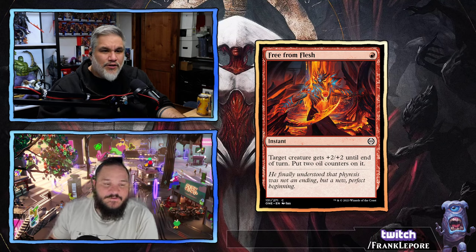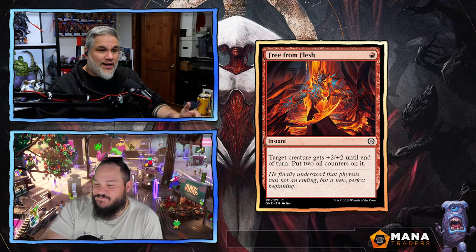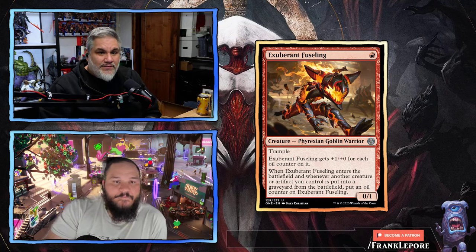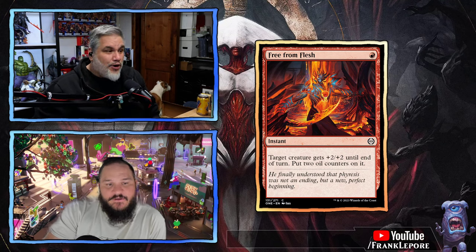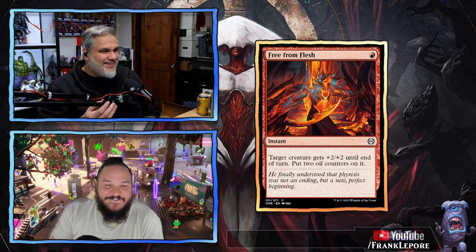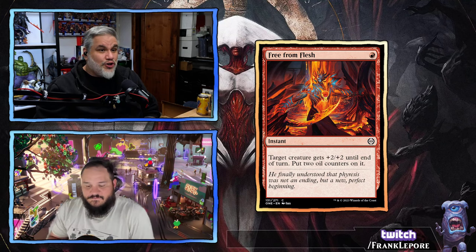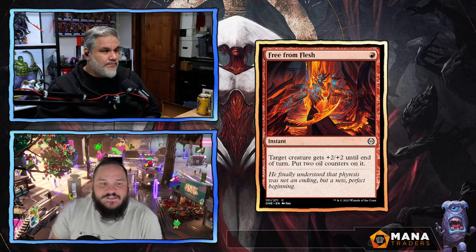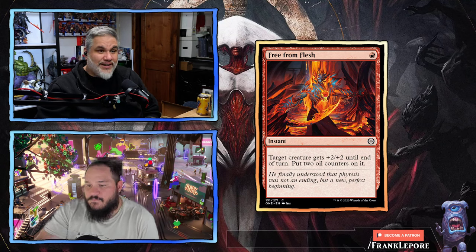Free from Flesh — one red for an instant. Target creature gets plus 2, plus 2 and you put two oil counters on it. Now we're getting somewhere. Having an efficient way to put oil counters on things kind of brings these strategies together. Exuberant Fuseling plus Free from Flesh for two mana — that's a 5/3 trample. You get a permanent 3/1 that becomes a 5/3 for a turn with trample. The oil counter synergy even can be irrelevant — getting plus 2, plus 2 lets you trade up a lot in limited. One mana makes this immensely playable. Two mana would be so much worse.